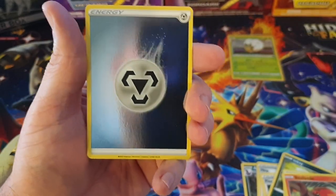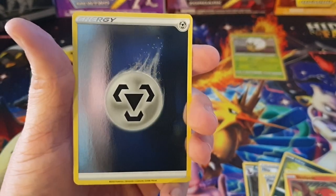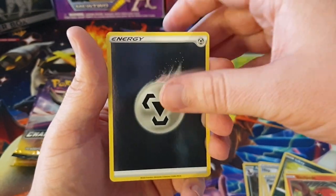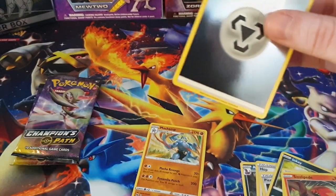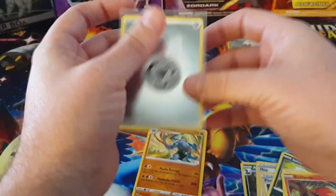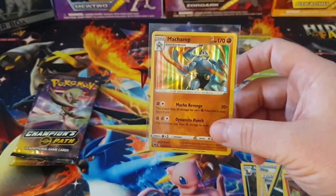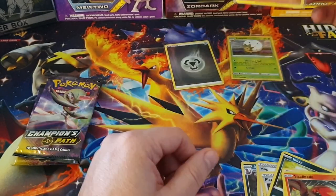We have a Reverse Rare Metal Energy - they've got these new Reverse Rare Energies which I quite like. Apparently they're notorious for print lines, but this one actually looks pretty clean, so I might sleeve that up. But the final card is a Machamp Holo. Typical - it's not nicknamed Machamp's Path for nothing. I think Real Breaking Nate named it the Machampian's Path, because there's so many Machamps you can get from it.